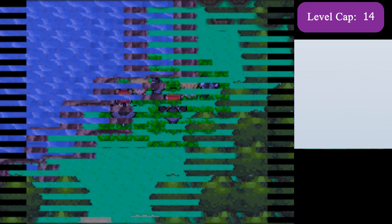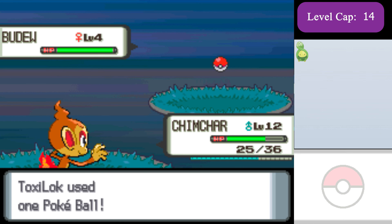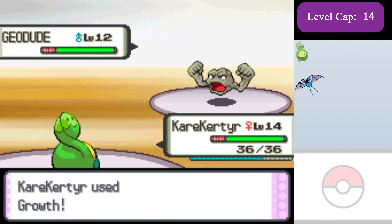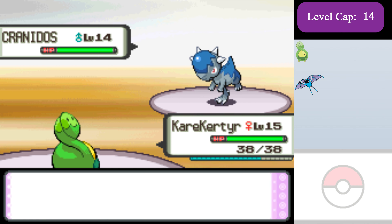I just choose Chimchar because I think Empoleon would be the hardest for my rival to have, and then I have access to my Budew and my Zubat right before the Oreburgh Gym. For Roark, I set up one Growth on the first turn with Budew, then I can outspeed and kill all his Pokemon in one hit with Mega Drain.